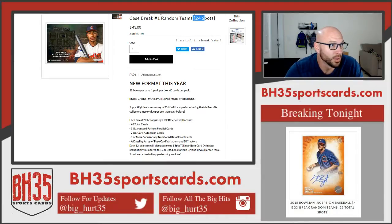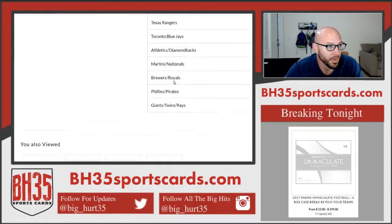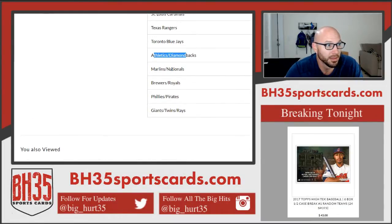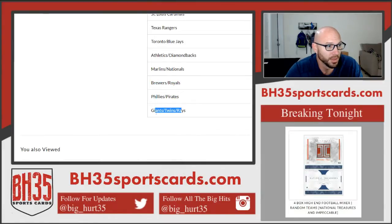We're only doing 24 spots. Your combos are the Diamondbacks, A's, Nationals, Marlins, Royals, Brewers, Pirates, Phillies, Rays, Twins, Giants.